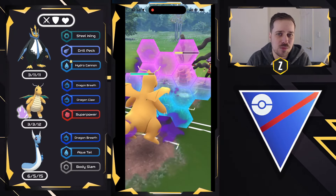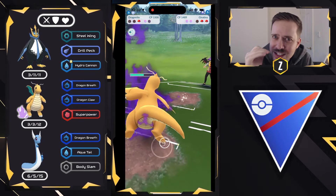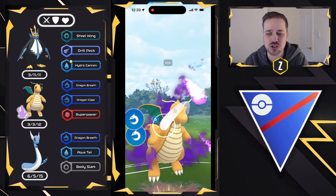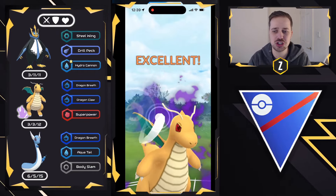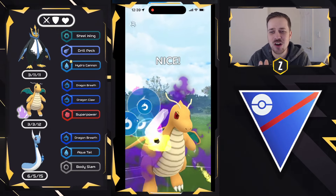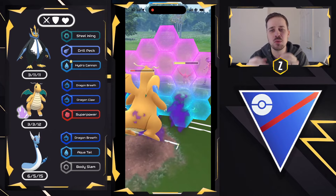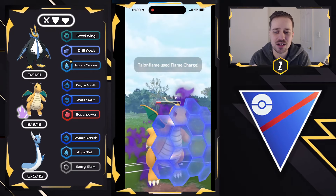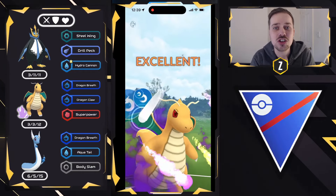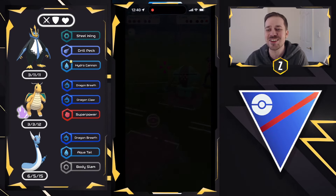If they have something like Shadow Alolan Sandslash in the back, it's all over — but let's find out. It's going to be a Talonflame, so we are cooking right here. We go for Dragon Claws, needing three, and my opponent has two shields remaining. Incinerate is a charge move we can throw on correct alignment. This is now a race as we go for Dragon Claw number two — they get to the Flame Charge and I have to shield. I'm desperate to get to Dragon Claw before the next Incinerate comes through, but they get it through in time. However, Registeel has no health remaining. Dragon Breath versus it — Shadow Registeel takes it with one HP and a dream. Good battle.